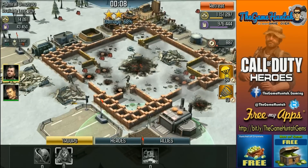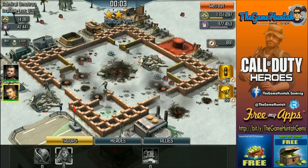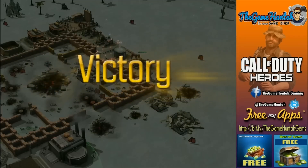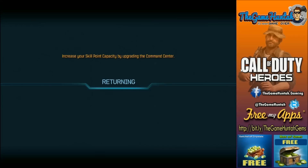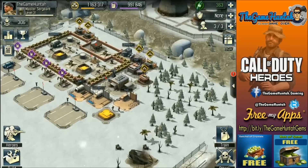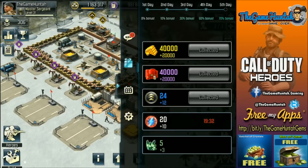So far we're doing just fine. Six more seconds — we got two stars, which is great. There's still a lot of oil I couldn't get. That's when you miss the chopper gunner — you can use it as a last resource to destroy some buildings when you need them. That oil would have helped me a lot.